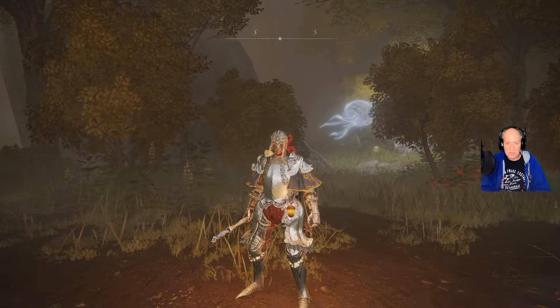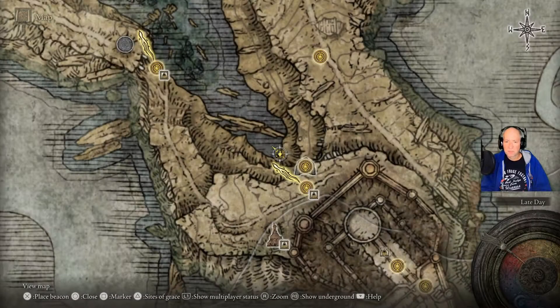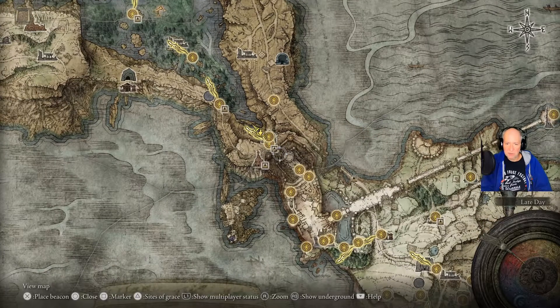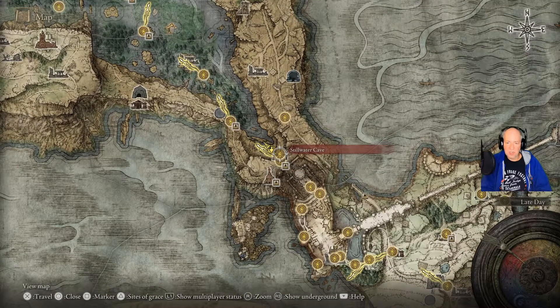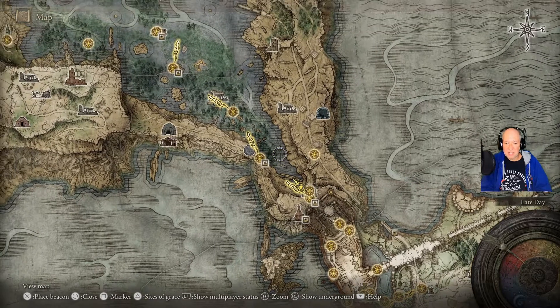Welcome. So this is Stillwater Cave. It's here just after you exit Stormvale Castle. It looks like it's just next to the lake-facing cliff side of Grace,